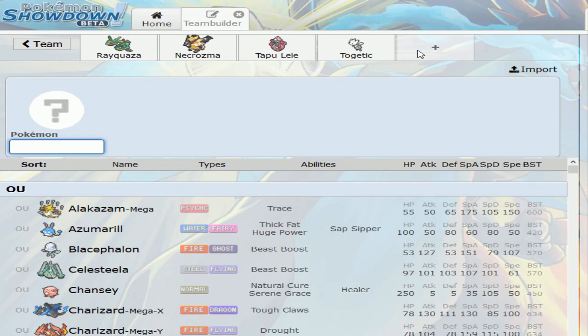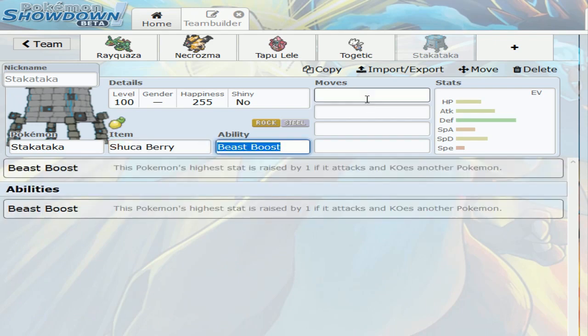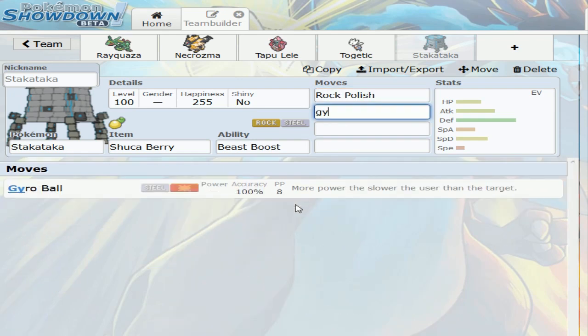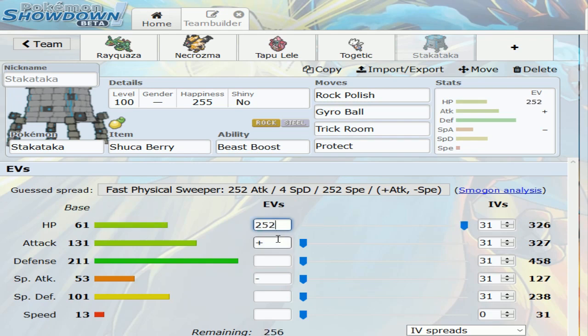I'll bring back Stakataka because I need something to help me out with Zernias. I'll bring back my Shuca Berry Stakataka because I can already see Zernias being a bit of a problem. Rock Slide, Gyro Ball, Trick Room — and I think I'd rather put Protect instead of Skill Swap here. Adamant, max HP, max Attack.